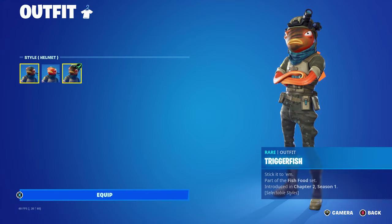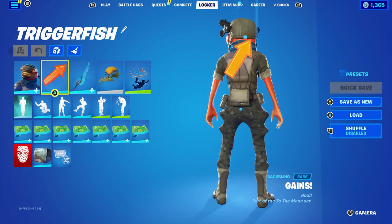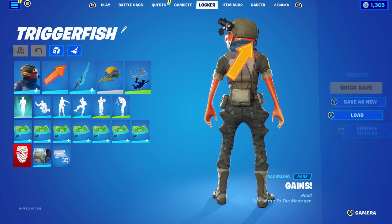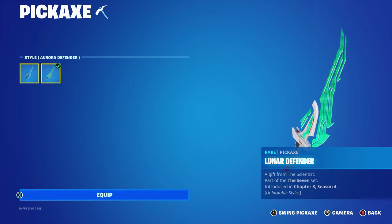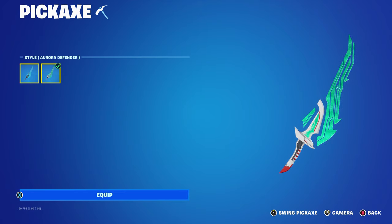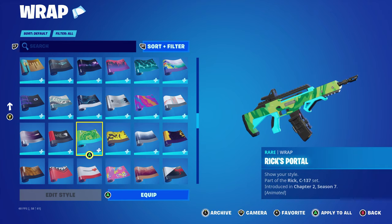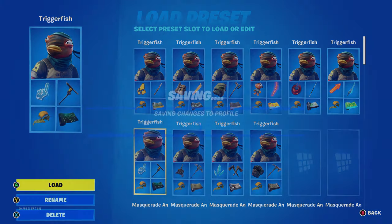For these next combos we now have the helmet on — the last five combos use the helmet edit style. The back bling for this one is Gains, part of the To the Moon set introduced in Chapter Two Season Six — this is Diamond Hands' back bling, used for the orange, and it works nicely with the Trigger Fish skin. The pickaxe is the Luna Defender, part of The Seven set introduced in Chapter Three Season Four's battle pass — this is the Paradigm's pickaxe, using the Aurora's Defender edit style, mainly for the white, orange, and green. The wrap is the Rex Portal, part of the Rick C-137 set introduced in Chapter Two Season Seven's battle pass, used for the green and the blue.